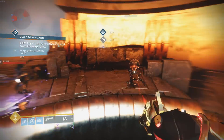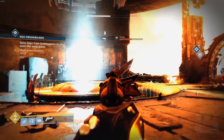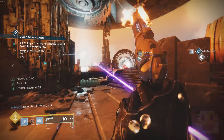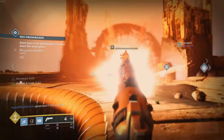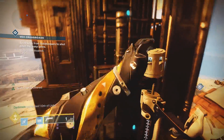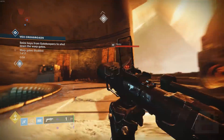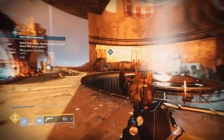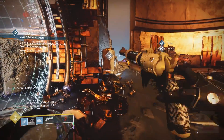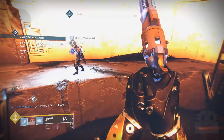Coming up at number 1 on this top 10 list, we have the Aeon series of exotics: Aeon Safe, Swift, and Soul — one for each of the different classes — where you get better ability regeneration when in proximity of someone with Aeon, and you get bigger bonuses if you also have Aeon on. Here's the thing: those bonuses are pretty mediocre. Forcing your entire team to pick one specific exotic just for maybe faster grenades, faster dodge, or faster melee — that's so worthless. There's never a time in a raid where we're like, 'Hey, I really need to have more dodges.' You need Celestia Nighthawk, Raiden Flux, Orpheus Rigs, Wormhusk. In Raids and Nightfalls, you need so many other exotics that having an entire team with this exotic is not worth it.